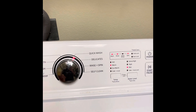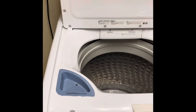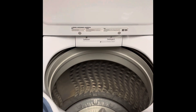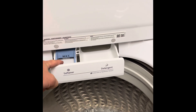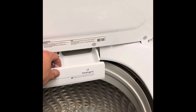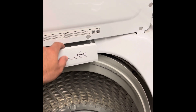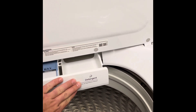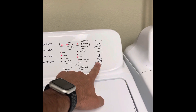Open the lid. Notice it says 'liquid bleach only' — that means nothing goes down there except liquid bleach. Pull out the drawer: softener goes in the softener section, which we don't have; detergent — our powder detergent goes in the detergent section every single time. Once the detergent is in, close the drawer and close the lid. It's already set to quick wash — hit start, done, walk away.